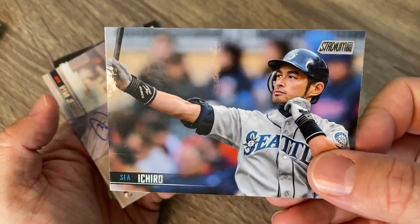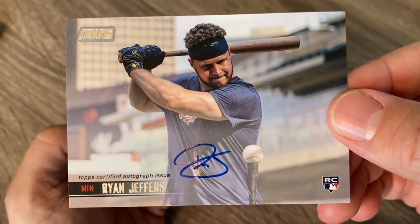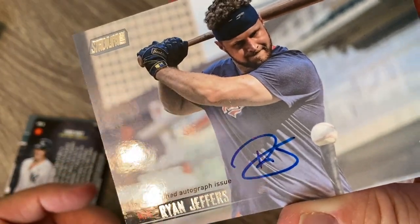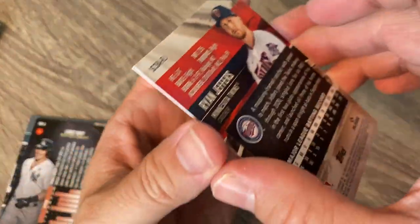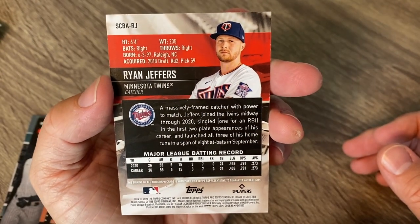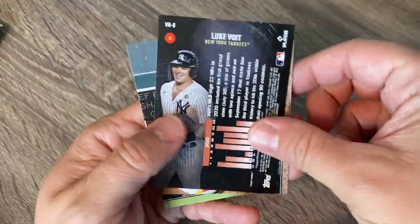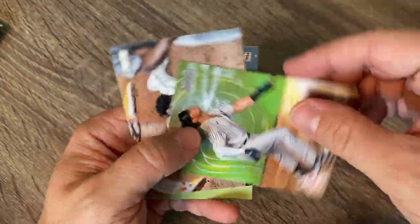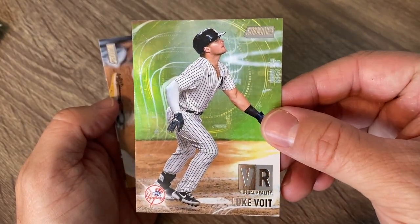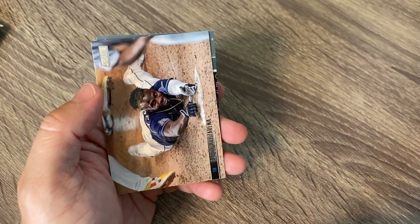There's our first auto right there — it is a rookie card of Ryan Jeffers. I've never heard of him — he's on the Minnesota Twins. What I like about these is they're almost always on-card. So what position is he? He's a catcher. Pretty cool. That's our first auto right there — rookie autograph. We'll have to see how he does in his career. Looks like we got another insert card — virtual reality, Luke Voigt. There's the back of those right there. That's pretty cool, not seen that before.